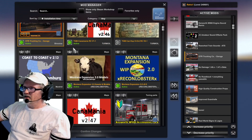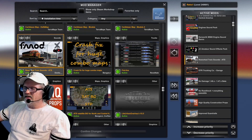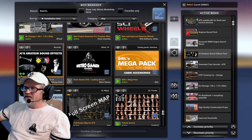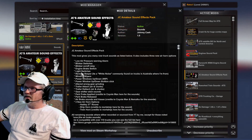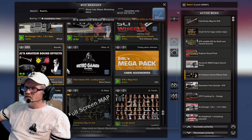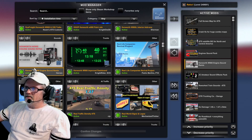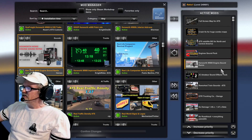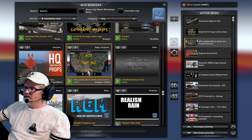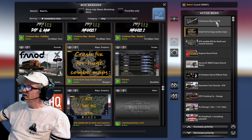Improved Guardrails Steam Workshop. Map icons in the Steam Workshop. High Quality Construction — I think this is in the Steam Workshop but I found it off a website. No Roadblocks Steam Workshop. No Damage 14617 in the Steam Workshop. Over the Road Trucking Garage Steam Workshop. Real Train Sounds for ATS — I think this is in the Steam Workshop but I got it off a website.